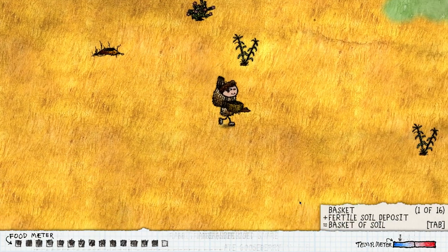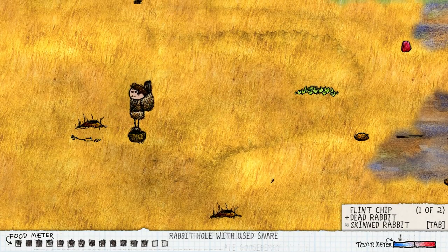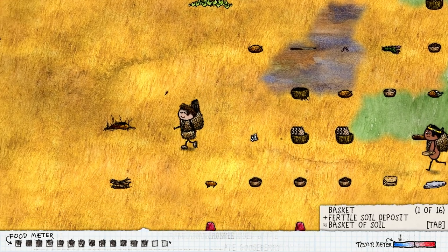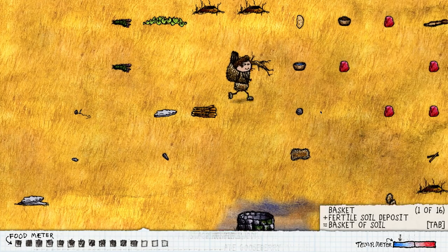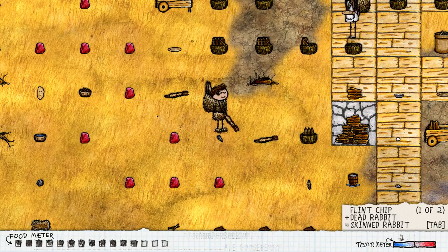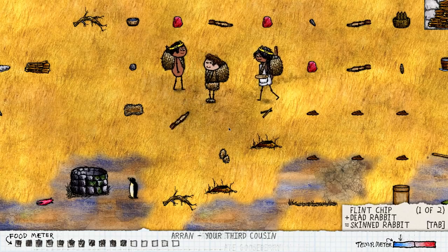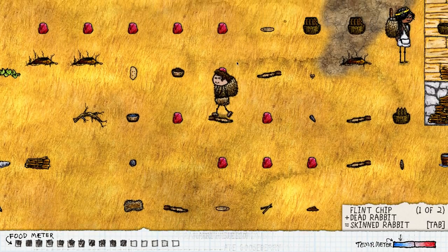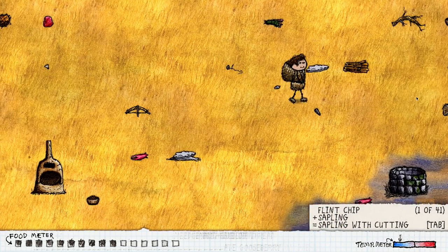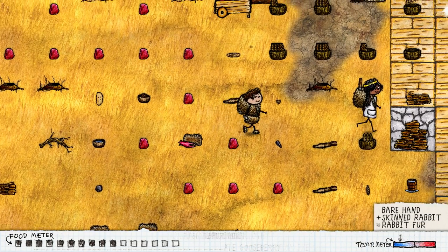I do want to get a full set of clothing — that will be fairly easy. My backpack is going to be full. Let's just bring these back. There's a little stack of firewood, lovely to see. We are a boy which means we won't have any babies, so it's going to be a bit easier than usual, which is quite lovely. Where is that flint chip? We have more thread still, and I do want to make more thread. Let's actually just make some clothing — just cut these guys open.